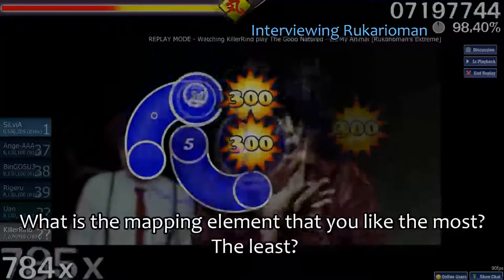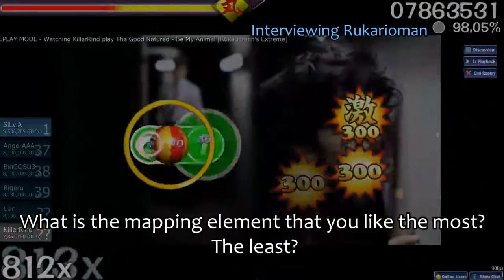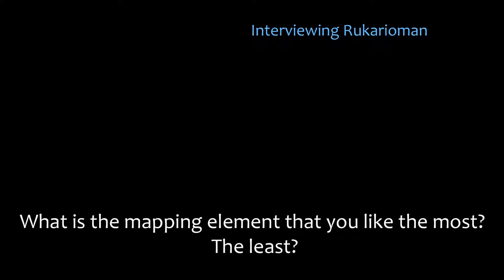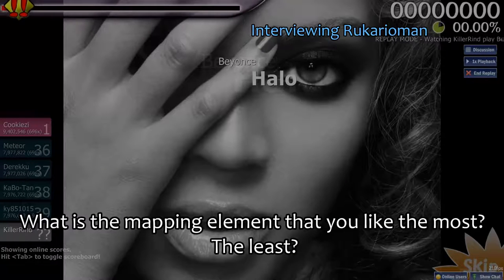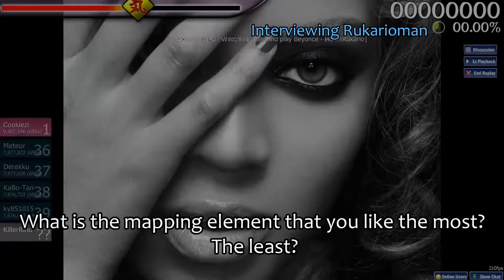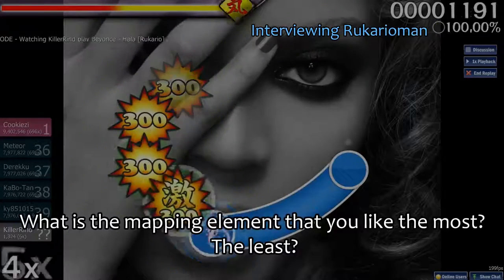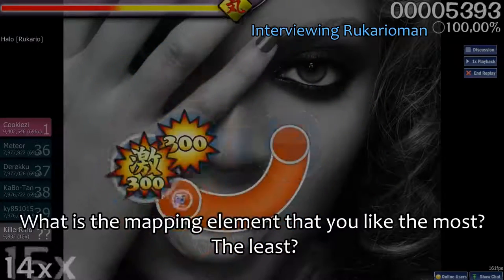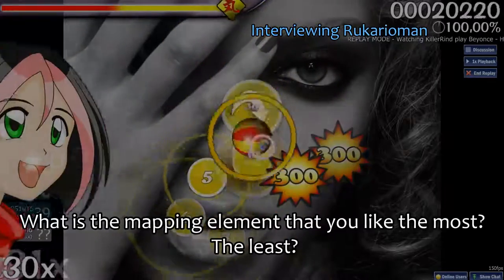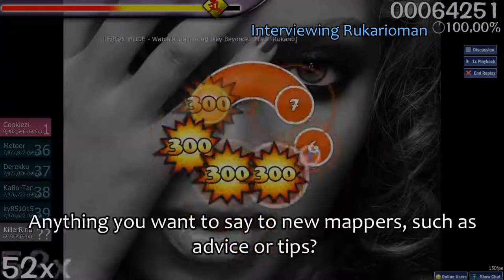The most important thing about any mapping element — it doesn't matter which it is — it should be fun. The real aim for a map is to be fun; not difficult, intuitive yes, but it should mainly be fun. Basically every mapping element can be fun: smooth sliders, jump patterns, or basically anything you could think of. You could even think of a new mapping element, and as long as it's fun, people will like it.